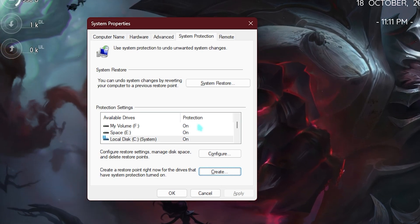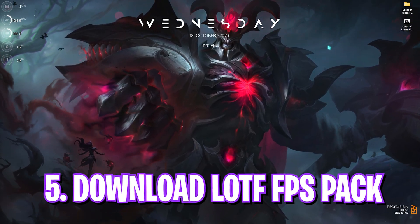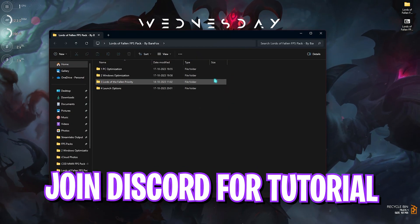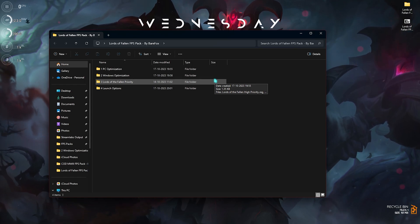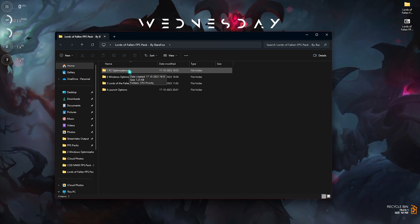The next step is downloading the Lords of the Fallen FPS pack — I'll be leaving a link to this down in the description below. You can simply download and open it up. If there are any downloading issues, you can always join my Discord server for a downloading tutorial.